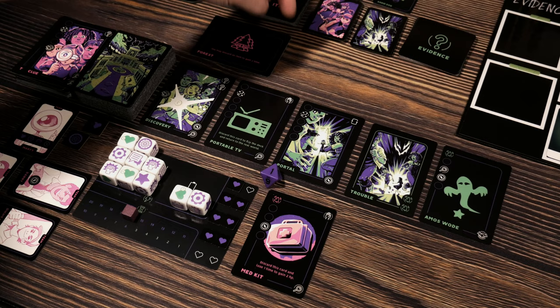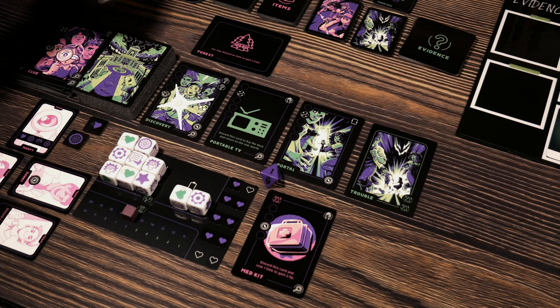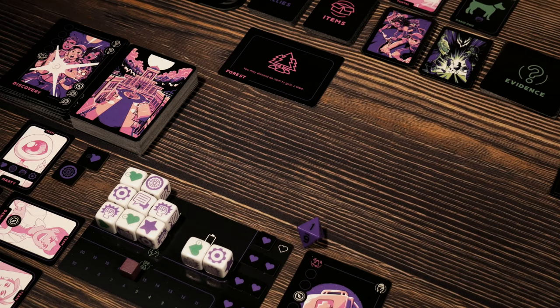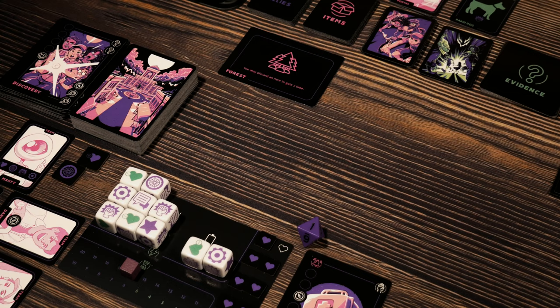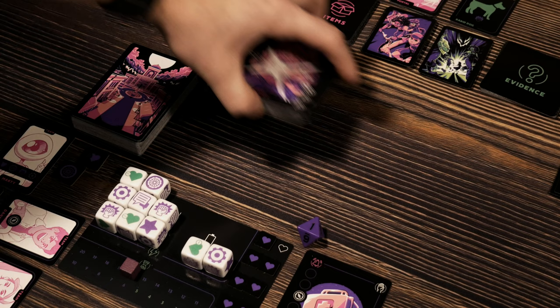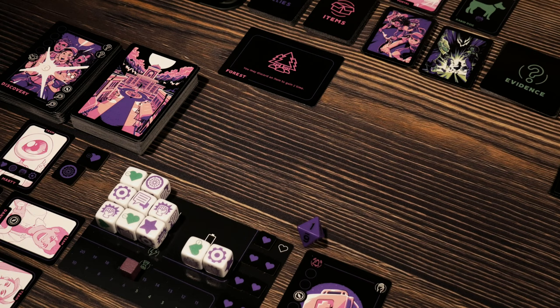Thank goodness we got out of there. When you activate a portal card, after you've done your discarding and resolving of the cards to activate the portal, the whole row is discarded. And of course, the deck is flipped back over and the clock tower card is flipped and placed back on top. We lost everything that was in our row — there were three cards left, they all got flipped over and placed in the discard pile.